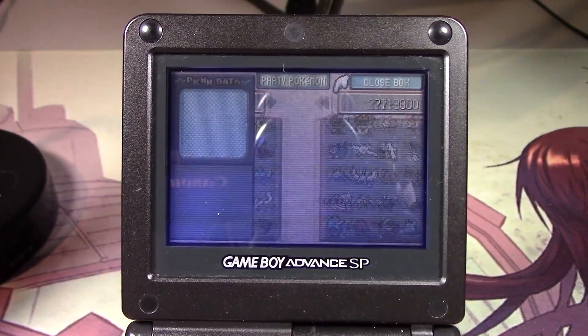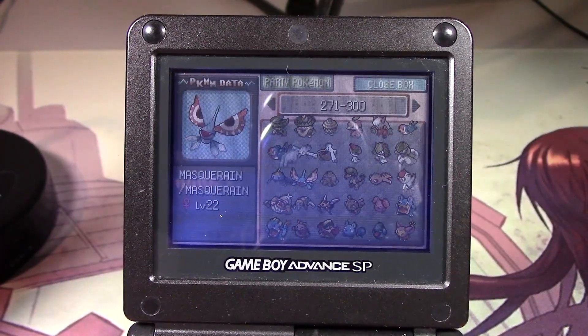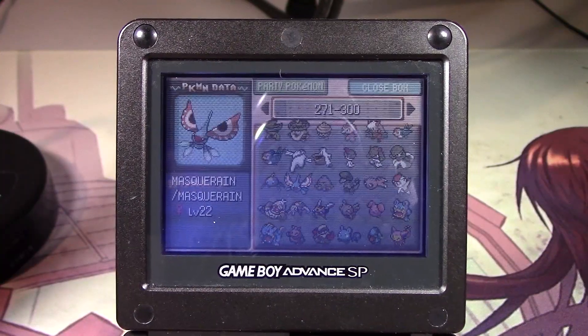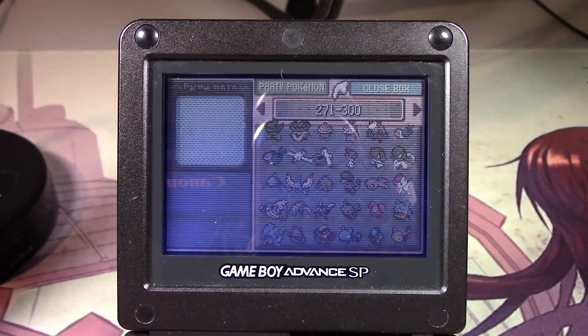Alright, this page is obviously pretty easy. Yeah, this guy was a little hard to find — I got two of them because I need them for breeding. Got Sableye — yeah, pretty much it here.